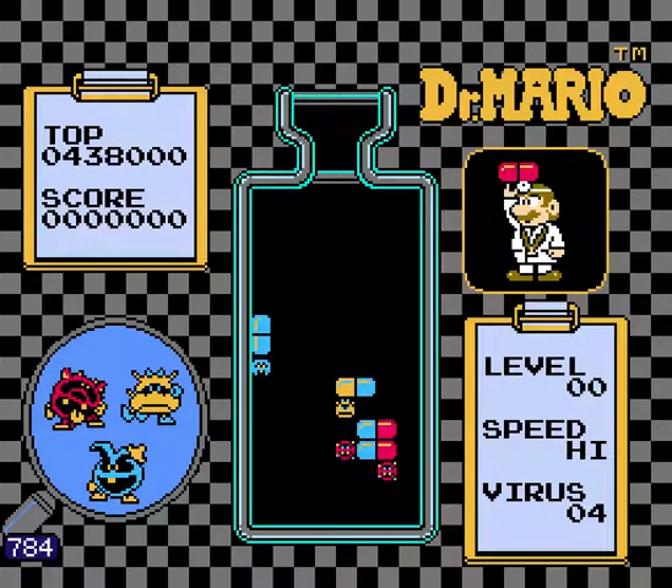Here you can see we're starting to share the drop column. If we can get this yellow virus cleared before the red one, then the junk from this yellow virus will fall at the same time as the junk from the red one and save us a little bit of time. So we really don't want to clear this red virus even though we have a double red pill coming up. We're going to put that double red pill underneath in preparation for clearing the other red virus and hope we can get rid of the yellow virus pretty quickly.